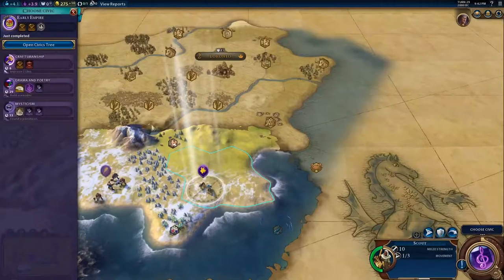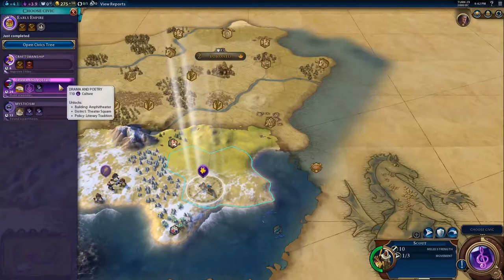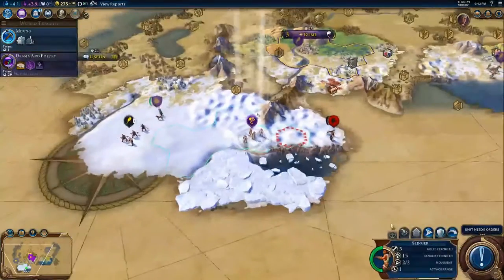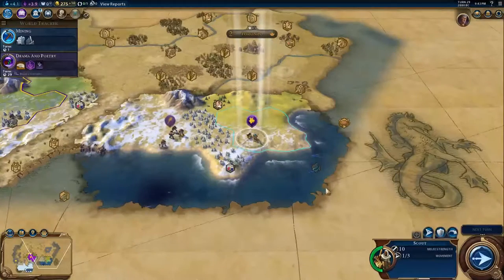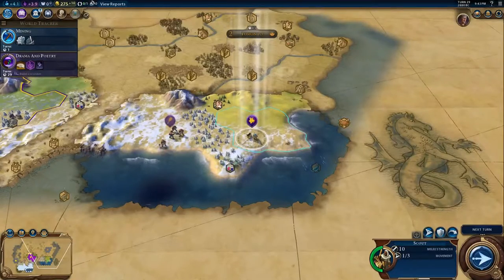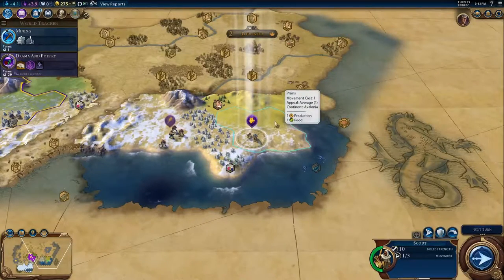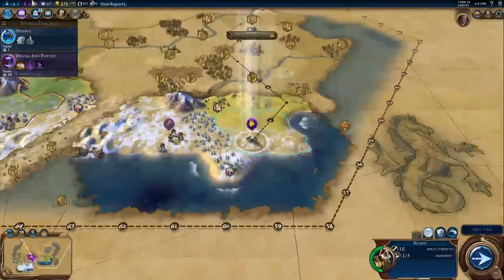I am finding Civ VI — that I play Civ VI the same way I played Civ IV and Civ V. That's not to say it should be played that way, but that's what I've been doing, and I'm kind of breaking myself of that habit. Okay. The scout — luxury resource. I've got stone. I think I can go right here without making Toronto too upset.